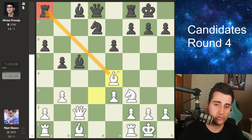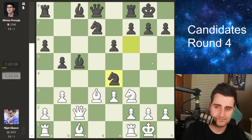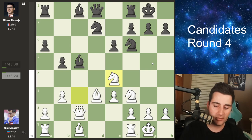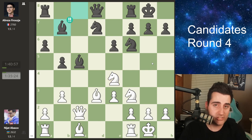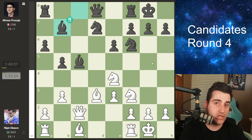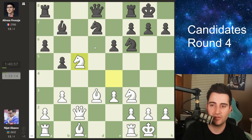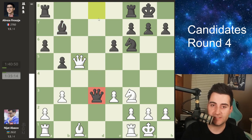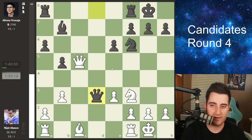Firouzja plays a6, preparing the b5 push. Nijat goes bishop to d3, eyeing the pawn on h7, so that he can meet b5 with knight to e4, hitting the bishop and the knight on f6. The idea is that black cannot take as you take with the bishop hitting the rook and win the pawn on h7. Chess.com was generous with brilliant moves today — Firouzja played bishop b7, which is a good move. At first glance black seems to be hanging the bishop, but if white takes you recapture, and if you take the knight, black goes queen takes d3 as this bishop is hanging too.